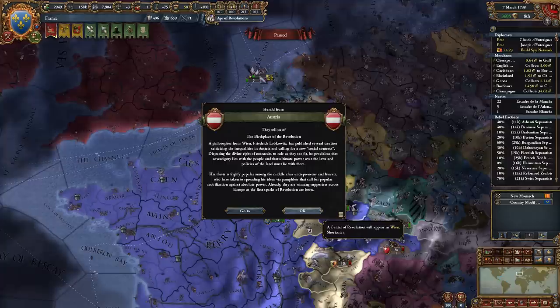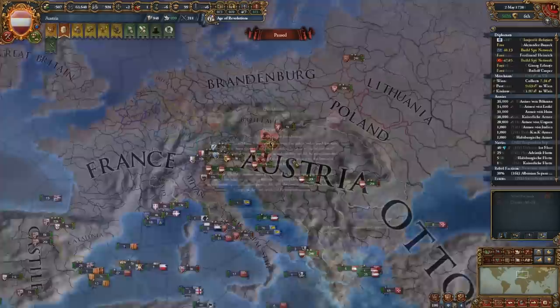Now there's a better way to become a revolutionary nation. In the Age of Revolutions, a center of revolution will spawn. When and where this spawns is RNG-based, so it might be a while before you see it. In my game, it spawned in 1738.